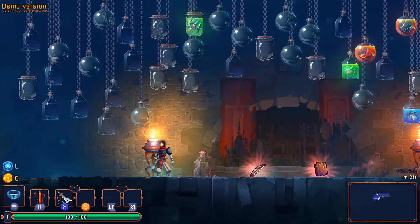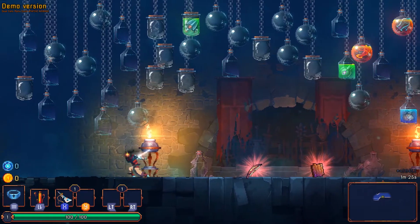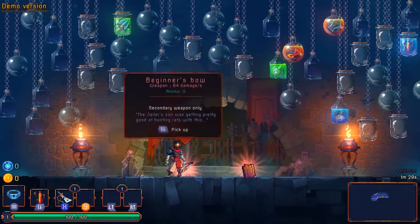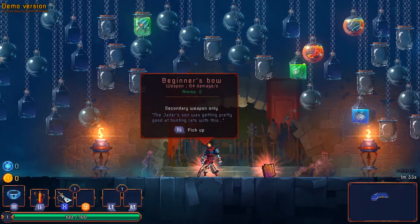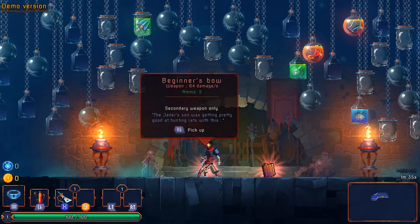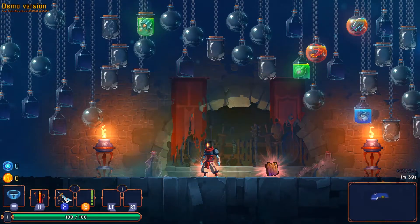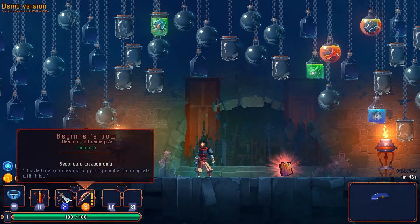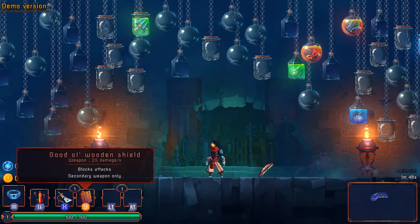We start off with an attack on our X button. We don't have anything in our Y slot yet, so this is what we're going to choose — either a wooden shield or a bow. This is the starting choice; you can change it through progression. I haven't unlocked that yet. We hit the right bumper to pick it up, and we now have that in our Y slot. If I hit Y, I can shoot the bow — or alternatively I can pick up the shield instead.